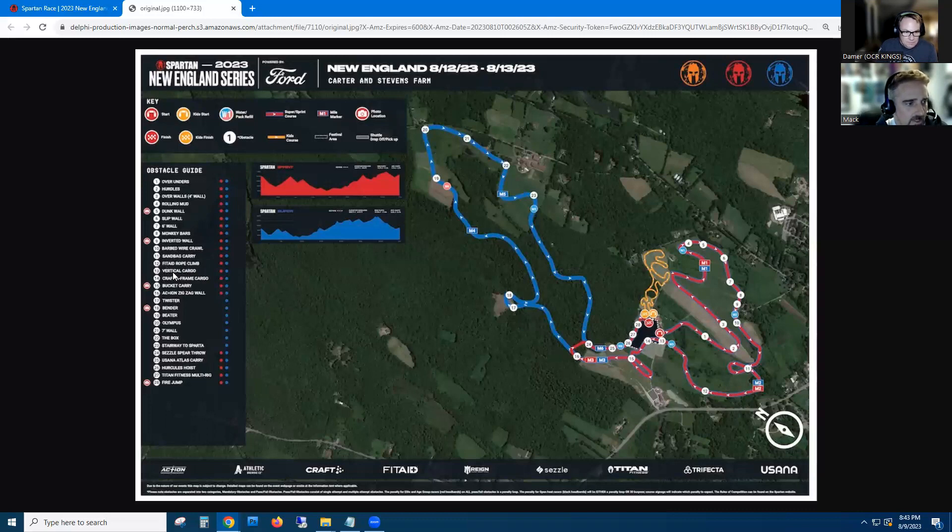Rope climb is pretty close to the middle, so you've still got something left in your arms — not bad. Vertical cargo, A-frame cargo, bucket carry with some bucket pictures — the icon's right there. And everybody's getting the zigzag wall. I really liked the zigzag wall — it's a nice change, a good augmentation to a tried and true obstacle. It freshens things up a little.